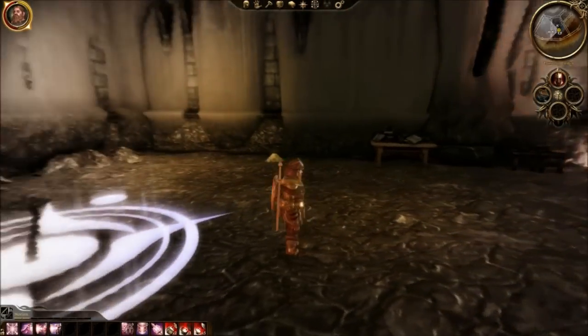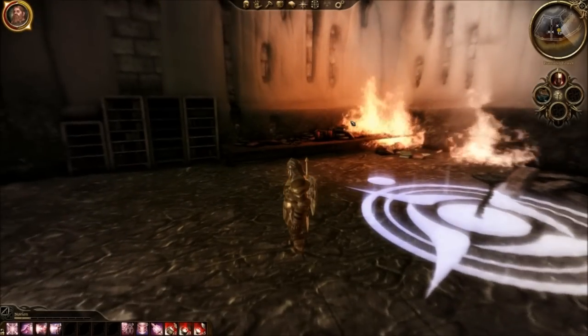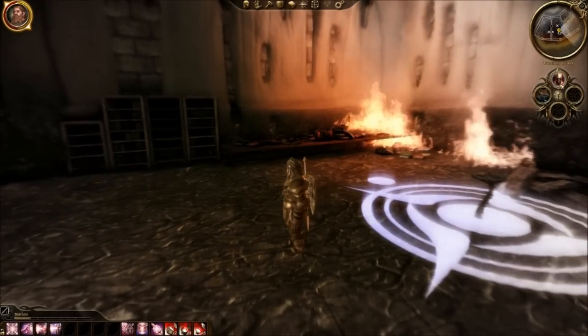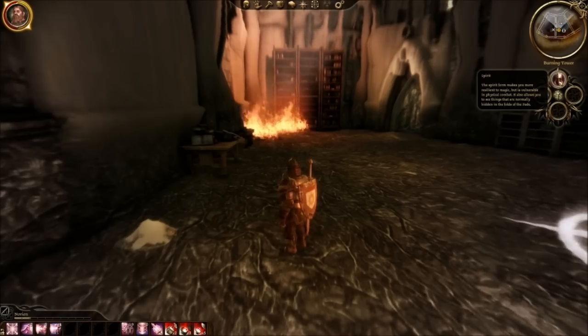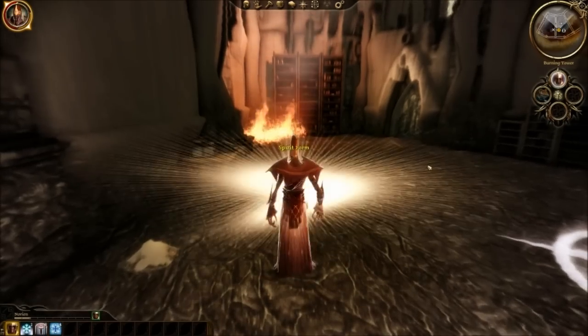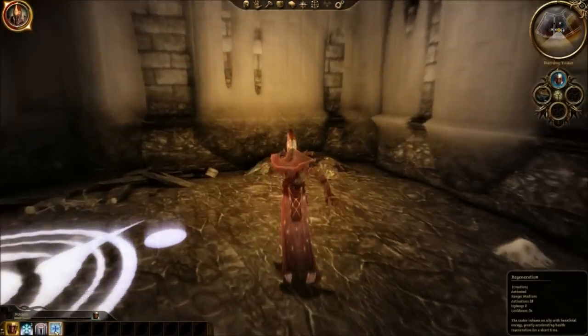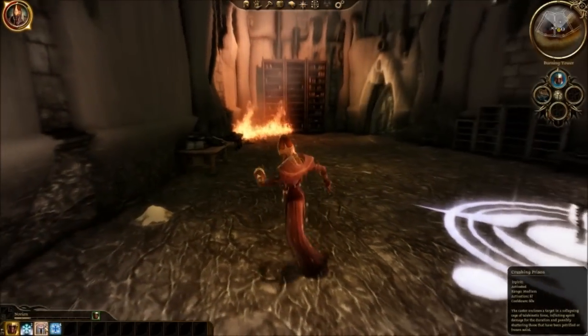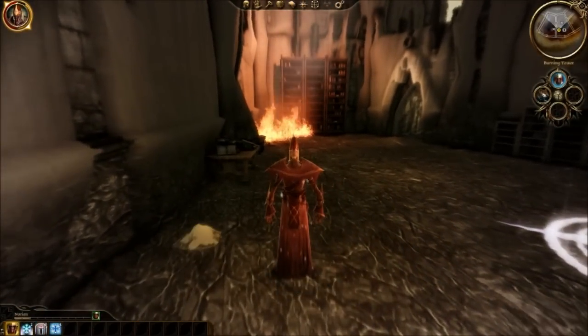Hello everybody and welcome back to another part of Let's Play Dragon Age Origins. In the last part, we got the Spirit Ability, which allows us to turn into this form. It also gives us the Regeneration spell, the Crushing Prison spell, and the Winter's Grasp spell. So it's very helpful.